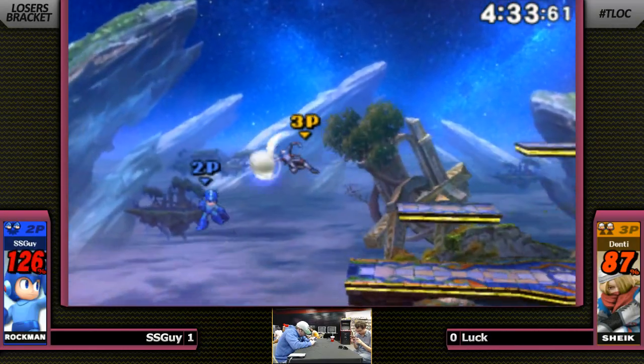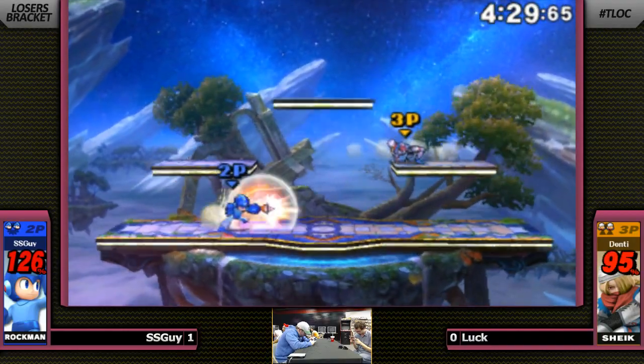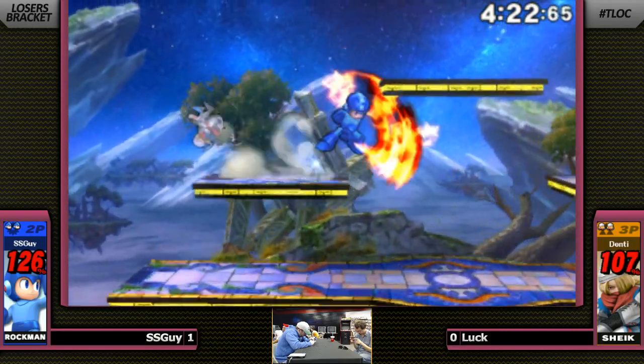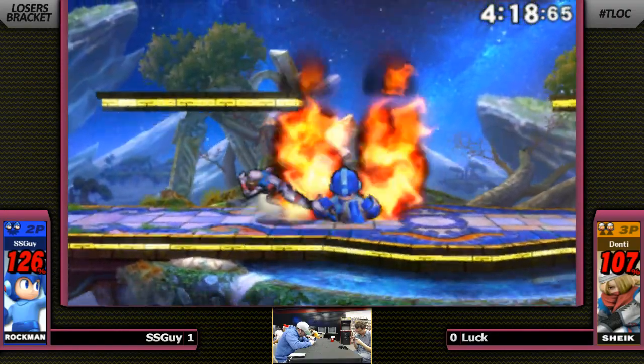Good spacing on that bouncing fish. Now, Mega Man can be a little bit tricky to edge guard because he can attack out of his up B, but it's definitely doable. There are holes. What I would like to see is just Luck falling off with the back air, because with all the active frames...